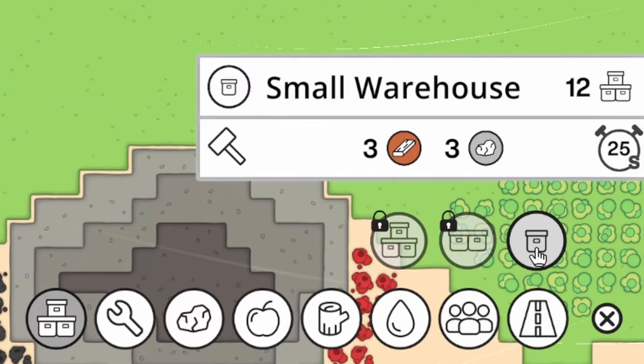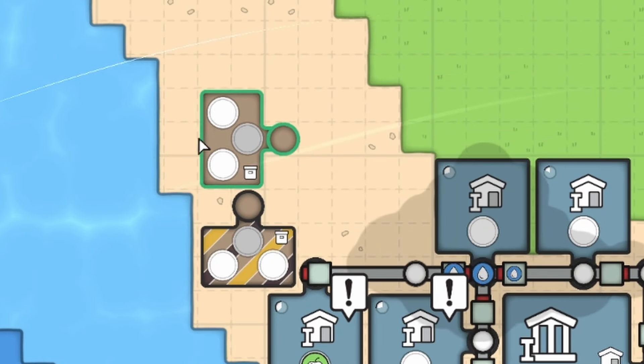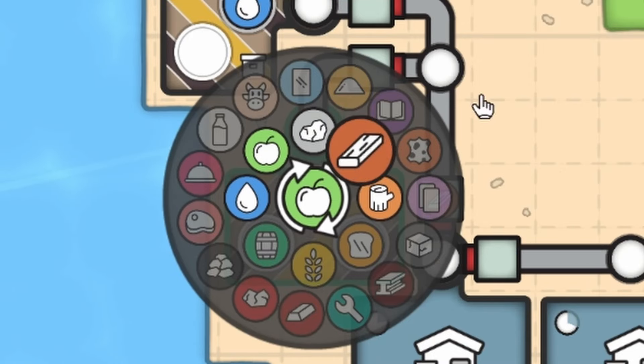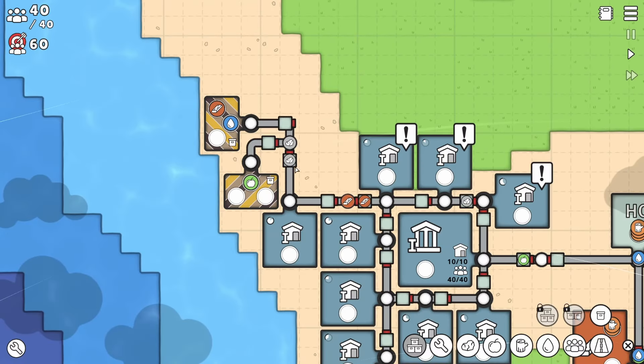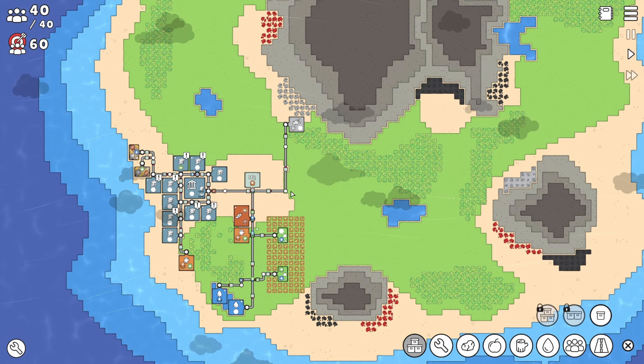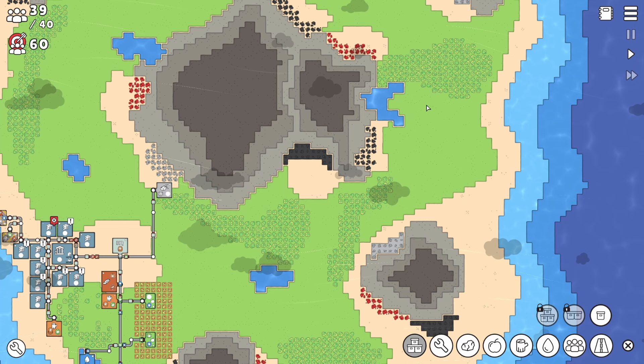And that means we've unlocked some more buildings — just one little small warehouse. These things are tiny but they're actually really useful. We can pick any resource, but I think if we set one to apples and the other one to water, then it's going to act as like a little backup storage for our town. Now that this little settlement's done, maybe we can look at getting a second settlement out here somewhere.